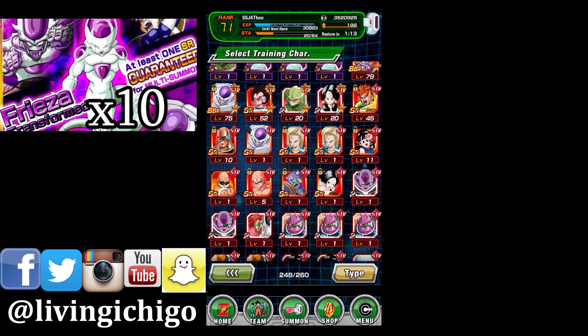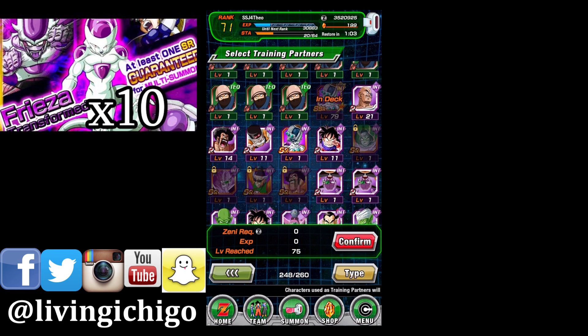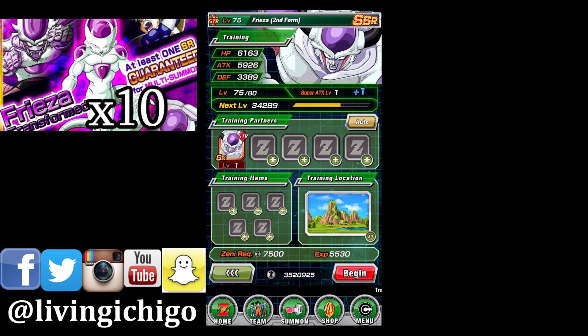I have my second form Frieza and I'm going to level up a super attack level. The way you do it is you have to have the same exact card. See this one right here — you're going to combine it with your other one. You see how it says plus one on the special attack level? That's what you do.